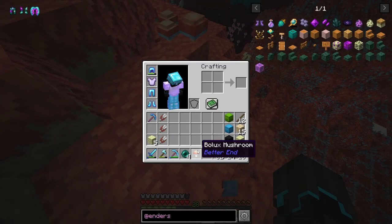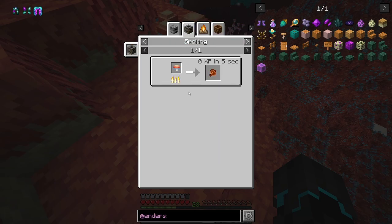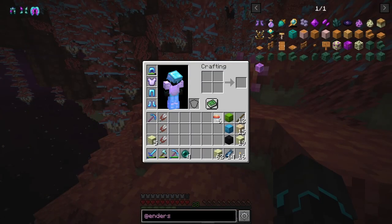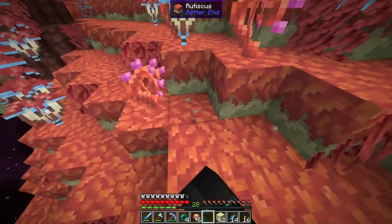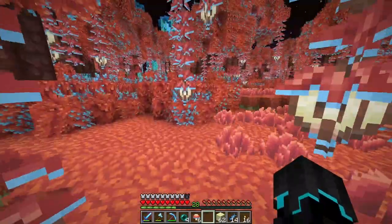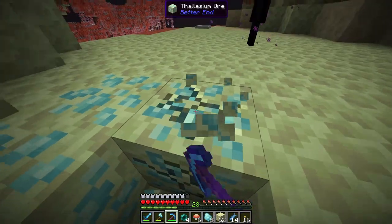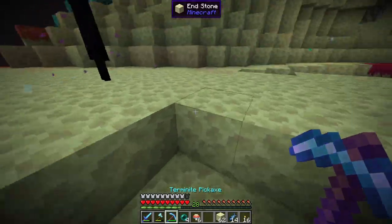These mushrooms right here are good food — and for composting as well. I want to be able to grow the berries, and I wonder if I can grow the mushrooms too. I mean, you can place them obviously, but I wonder if just having this ground and leaving it is enough for them to grow on their own — could be interesting to test. If you know, please let me know in the comments. And here's what we are also looking for — I'll be using the fortune pickaxe for this so we get more. Perfect.